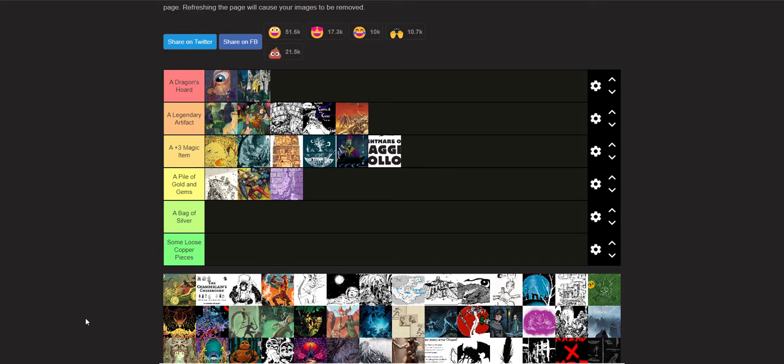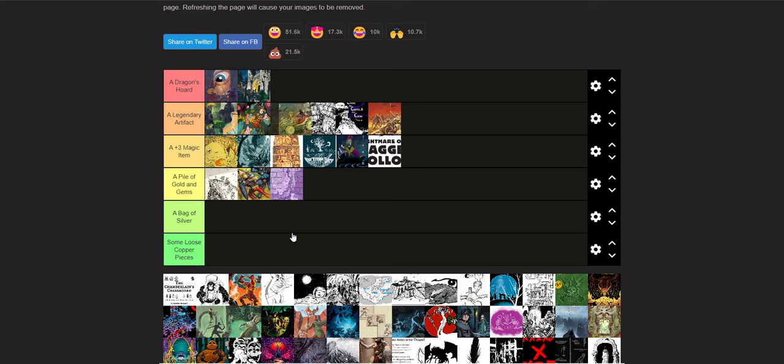A Very Merry Shadowween — this is one I just reviewed, and this is a Legendary Artifact. I'm going to play this so much. It appeals to me on so many levels. It's a Shadow Dark adventure that just came out for the Weird Tales game jam by Baron de Rapp. Fantastic adventure. I didn't include the other two adventures on this tier list, which I probably should have, but A Very Merry Shadowween I had to include because it was just that good.